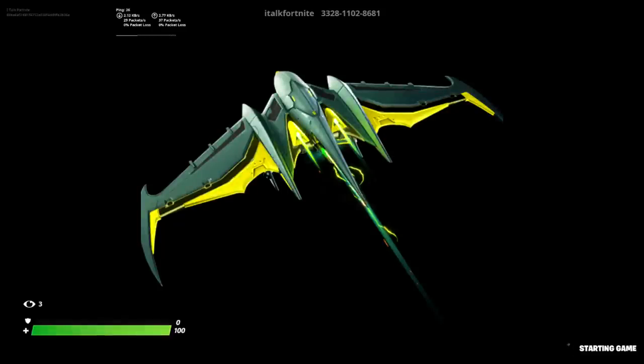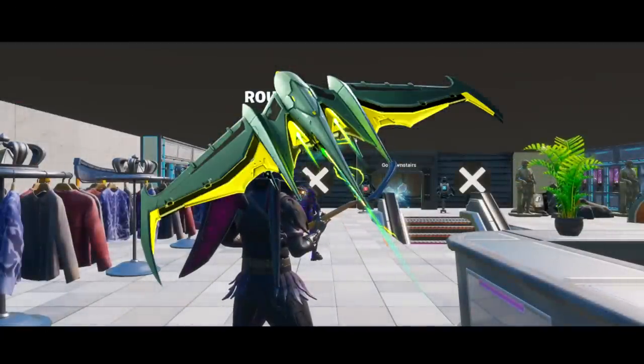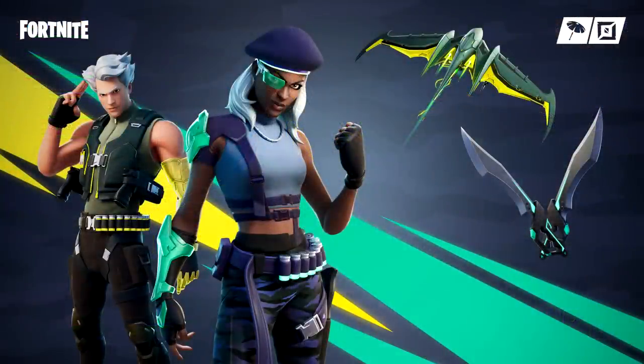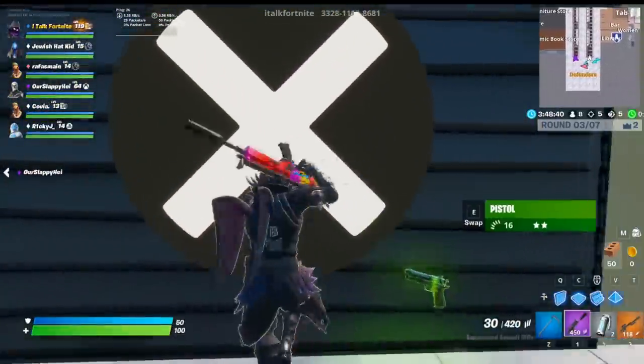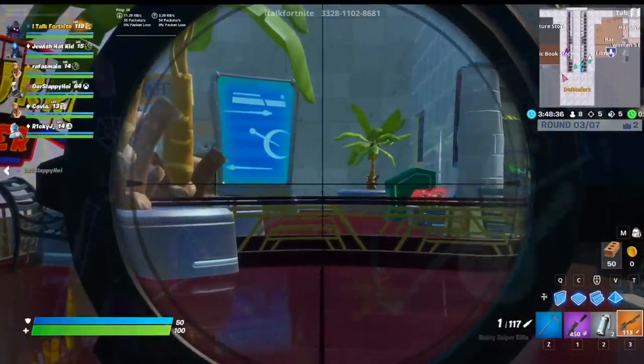I also want to talk about a glider called the Elite Recon. This was actually supposed to go with the Terra skin set, and for whatever reason they just didn't sell it. I know it's supposed to be for that set not only because it says it's part of the same set, but also because Fortnite tweeted about it when they were first released — the glider is right there — and they never put it in the item shop. Hopefully we see this when they bring that set back in about a month or so.